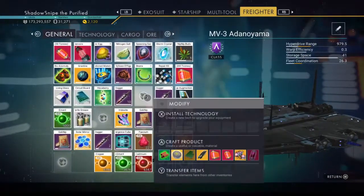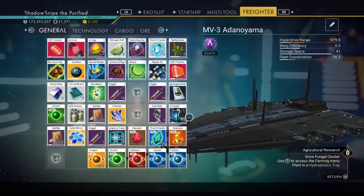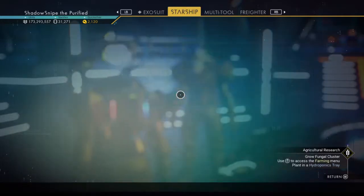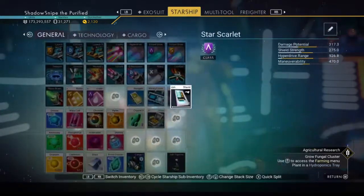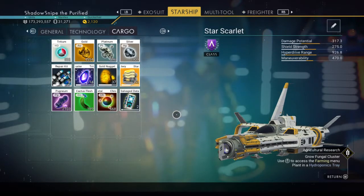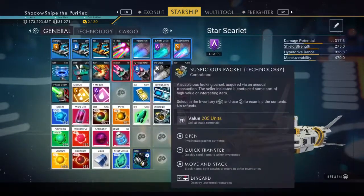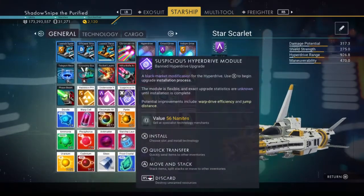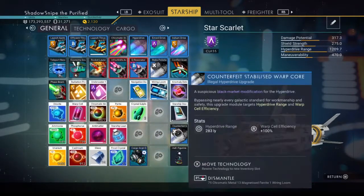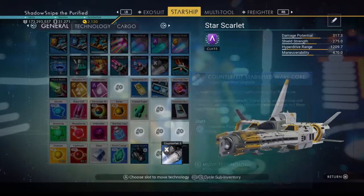Is our freighter full? Got all this Geck Nip. Storage augmentation - oh that's for a starship, let's throw it in here. Cool, what's this - oh yeah let's open this. What does this give? That's pretty good. I guess we'll just leave it here for now.